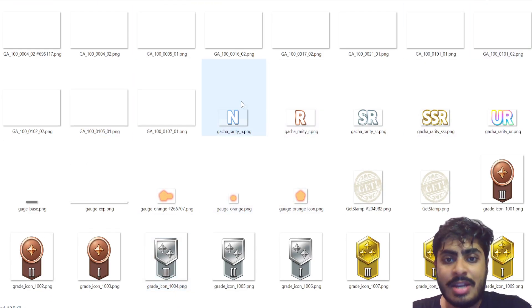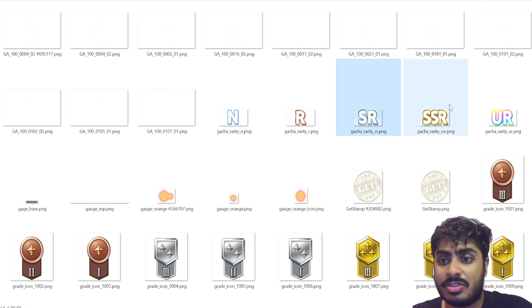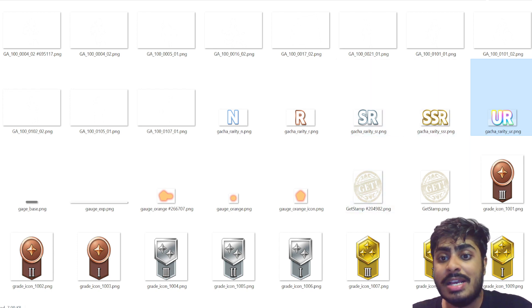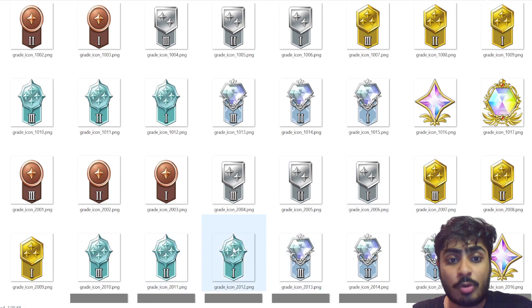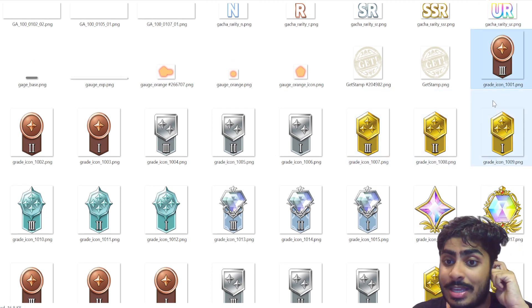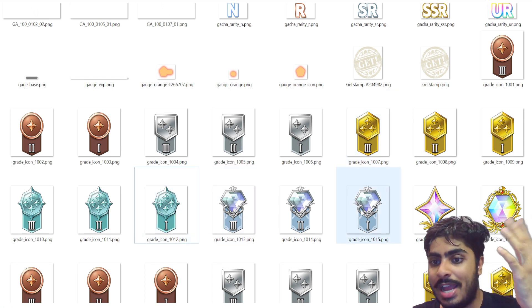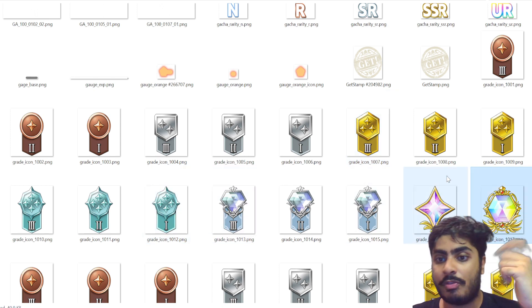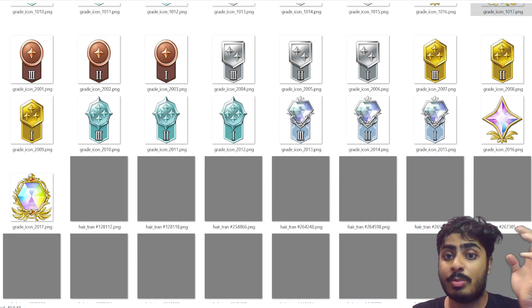Gacha rarities: N, R, SR, SSR, and UR icons. I think primarily it'll be SR, SSR, and UR. These are icons we'll see regularly for characters, adventurer assists, and scene cards. There are also the battle royale ranking icons: bronze, silver, gold, platinum, diamond, legend, and hero.